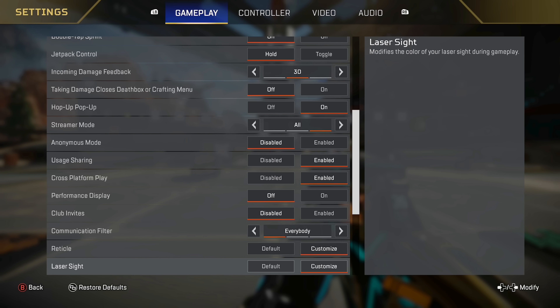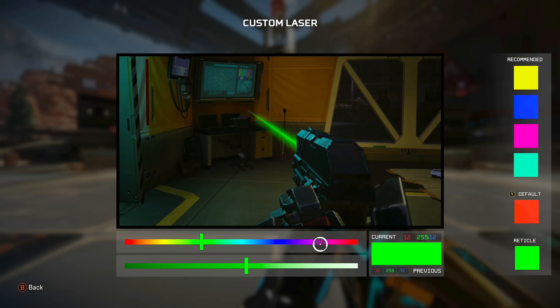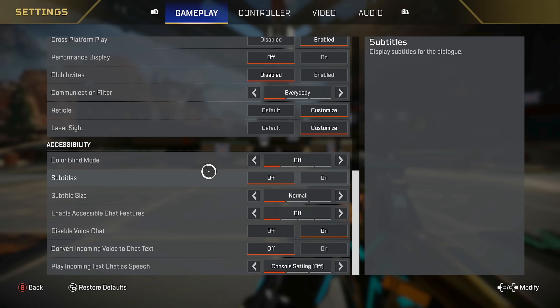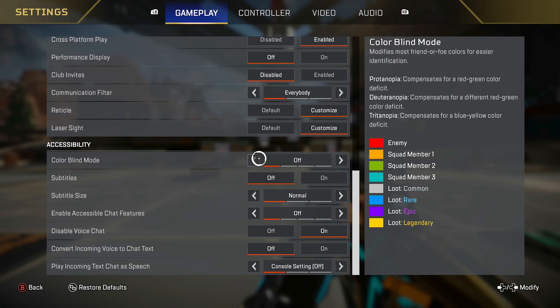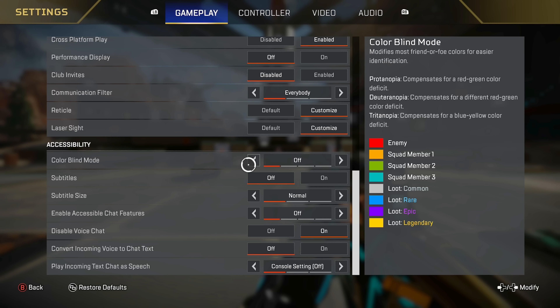Communication filter is everybody. Reticle color — I do have a custom one. If you go in, it's 12, 255, 12 — it's like a lime green. I find it works very well on all the maps and I think it's one of the best colors you can use. I do the same thing for the laser sight as well. Accessibility is all up to your needs. I leave everything basically off or normal. A lot of people do use Tritanopia — they like the yellow shields — but I've just been doing default for a long time.